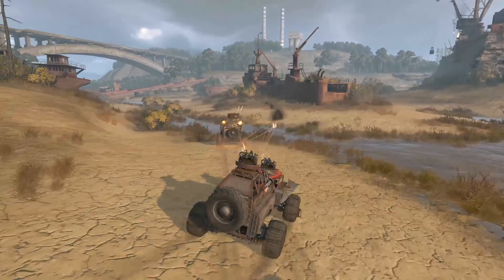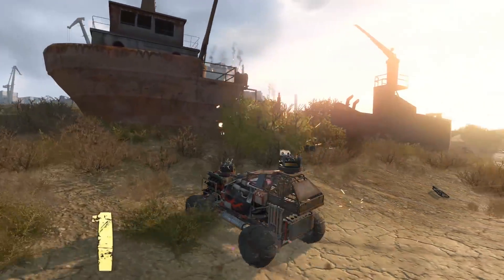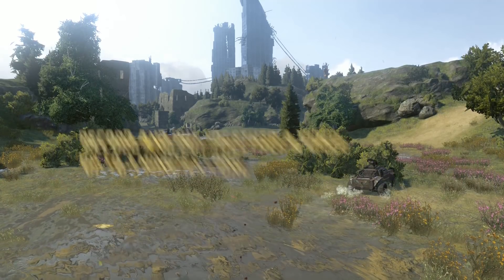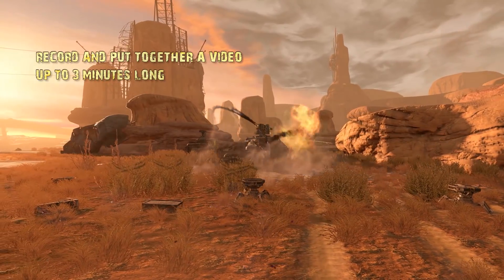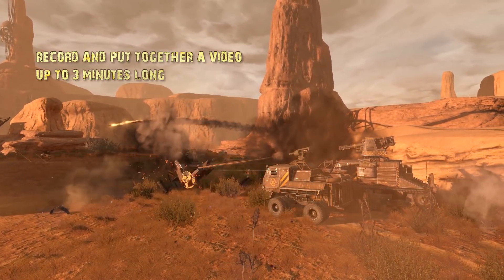Thank you for watching this episode! Let's recap the three simple steps on how to submit your video to Crossout Show. Step 1: Record and put together a video. Attention — the submitted video must be made by you, must be published for the first time, must have public access for viewers, and must not violate any copyright laws.